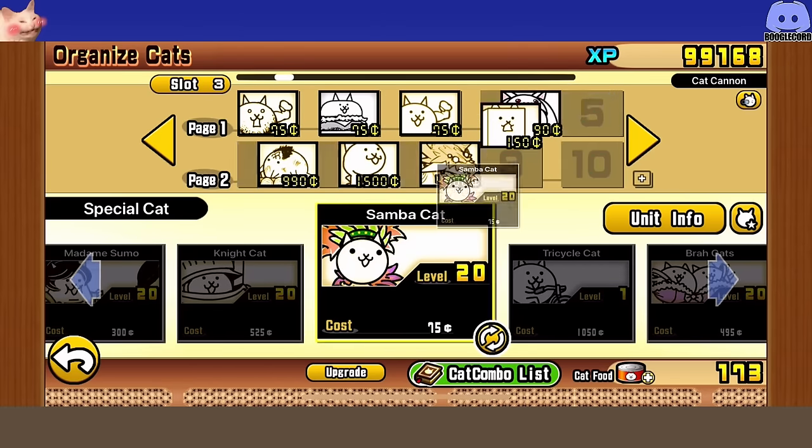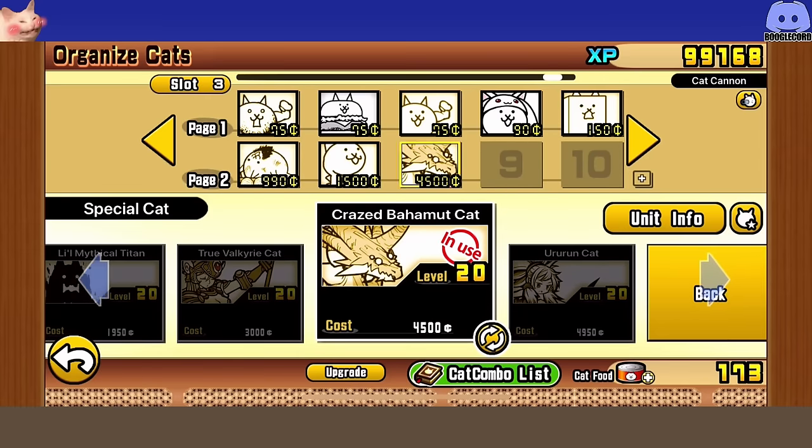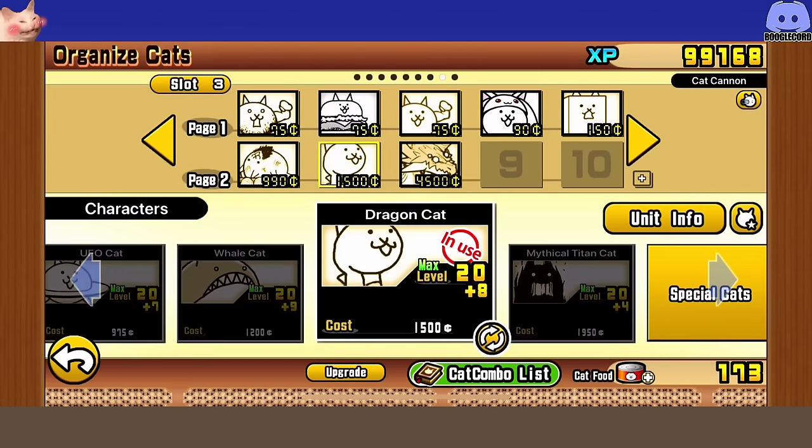The baseline for this stage is five meat shields or five stallers. Make sure you have that — it does not matter what level they are, but make sure you have at least five of them. If you don't have Q-Bay, you can use Samba Cat, Coin Cat, whatever, just make sure you have five. Your main attacker or main cycle unit, which you will cycle every time it gets killed in the stage, is Crazed Bahamut. If you have Ururun Wolf, you can slot it in as well.